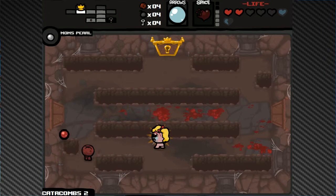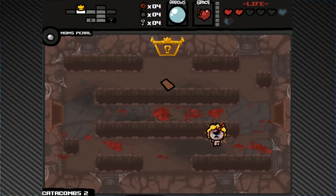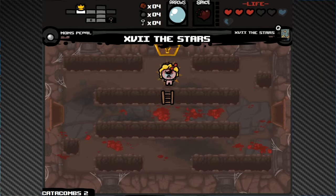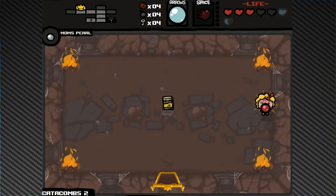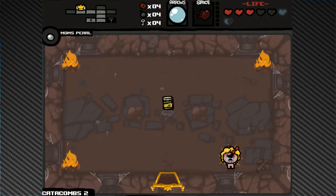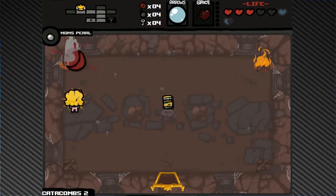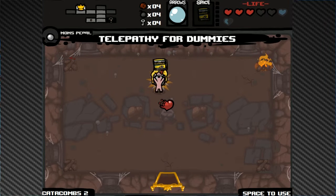Stars card puts us in the item room. Telepathy for Dummies — probably one of the worst items in Binding of Isaac — but I just want to use it on this room to see how the shots look.